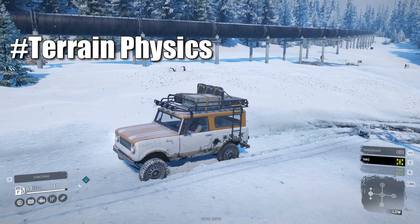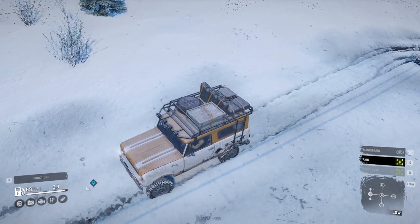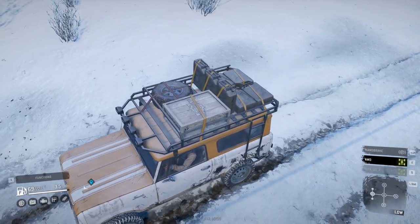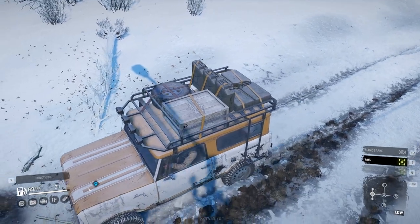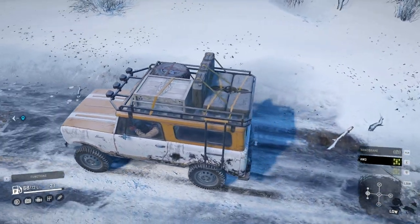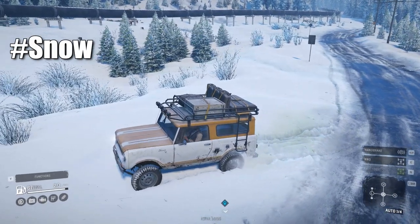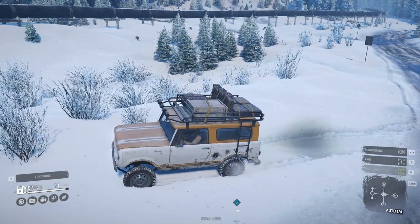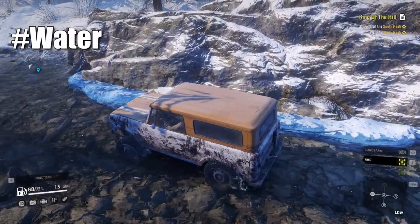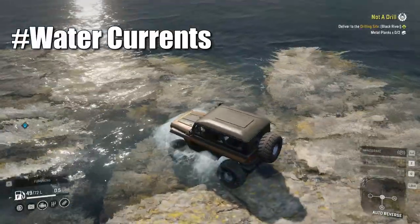Now let's discuss terrain physics. There are different terrains in SnowRunner like road, mud, snow, ice, and swamps. All these terrains have improved physics models compared to previous games. The snow here is really beautiful and vehicles behave differently on snow and mud. Look at the water here — it looks clean and real and behaves like real water as well. Look at these water currents.